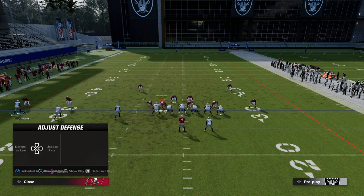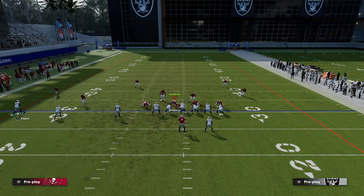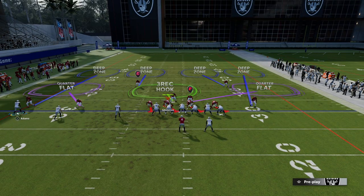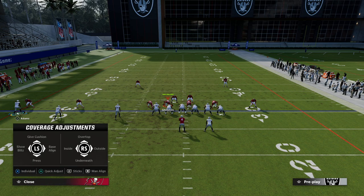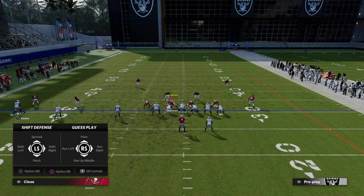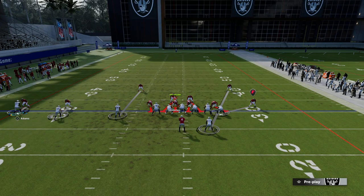Now I'm going to reshade back to the inside — their natural positioning — and then audible to cover four quarters. You'll notice when I audible, it literally looks like that outside cornerback is shaded outside. But watch: if I shade outside and then audible to man, it looks basically the same on the left side. It's much much more difficult to tell than what I was doing before.